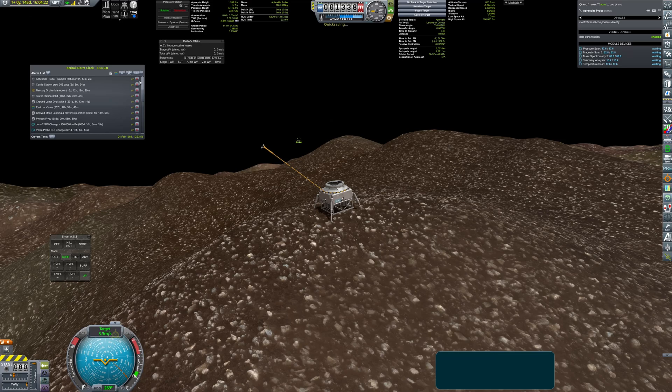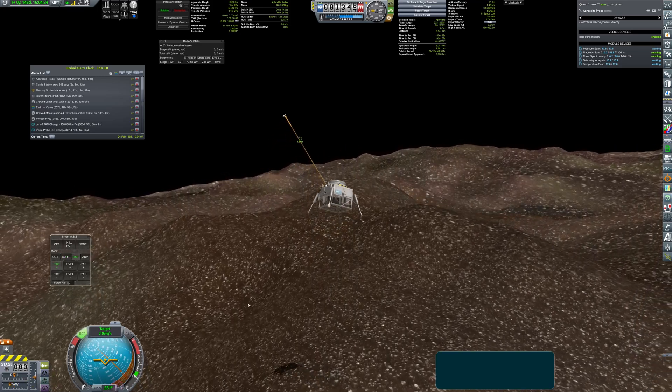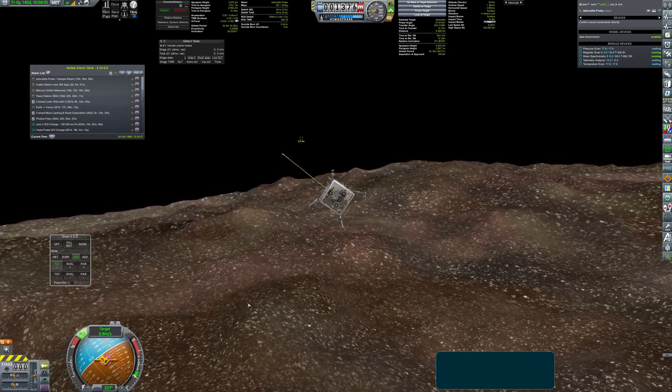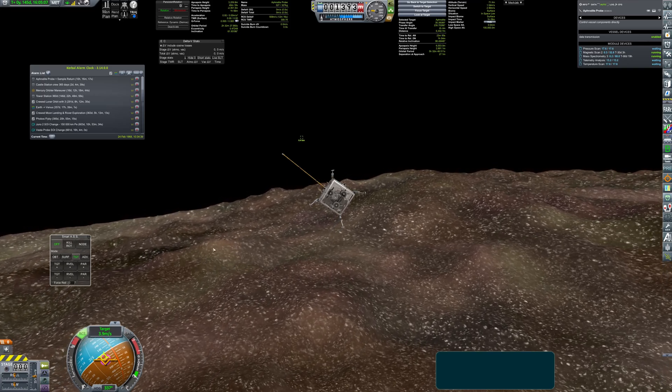After all the data has been collected, the probe lifts from the ground and heads back to the transfer stage. Rendezvous was extremely easy thanks to the virtually nonexistent gravity of Deimos — the probe just pointed towards the target, and after a short time, it docked.